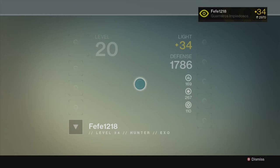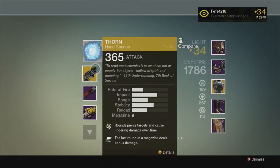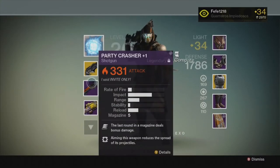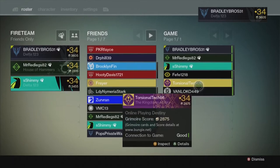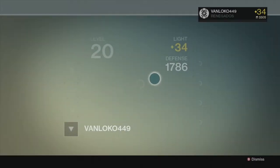First, know your competition. Check out their loadouts, their classes, their armor. Make a mental note of what you're up against and it will give you an idea of what to expect and also limit the surprises. The main things I look for are what subclass they are using and what secondary they have, as I feel those affect the way I play the most.